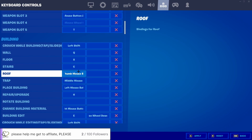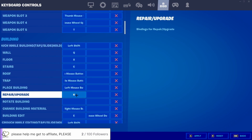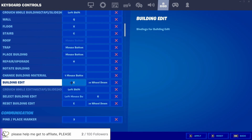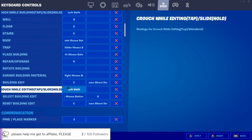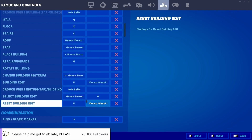Trap is middle mouse button — easy to press. Repair, upgrades, etc. are mapped nearby. Building edit is E — I suggest using something close to W: E, Q, maybe G, though I'd suggest changing away from G. I used G for about six months, then switched to E and editing became so much easier. I also use mouse wheel down as a scroll-down reset — just copy this if you're unsure.